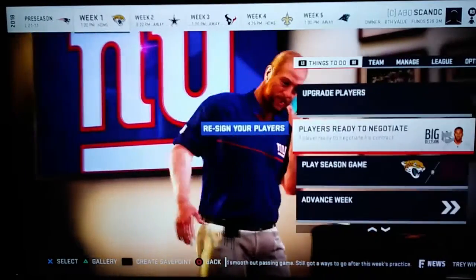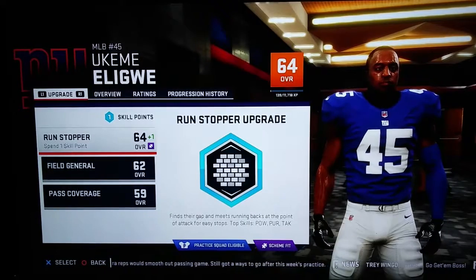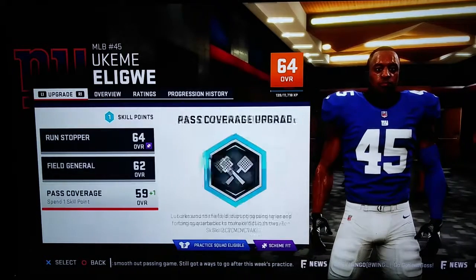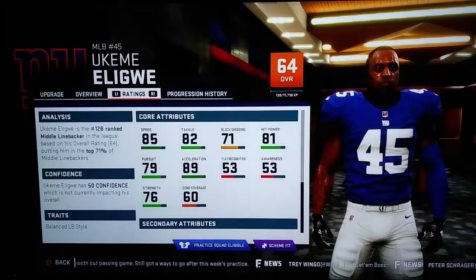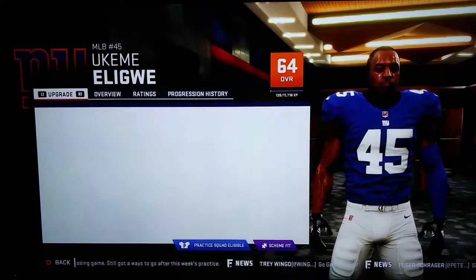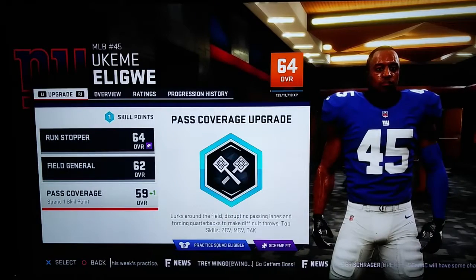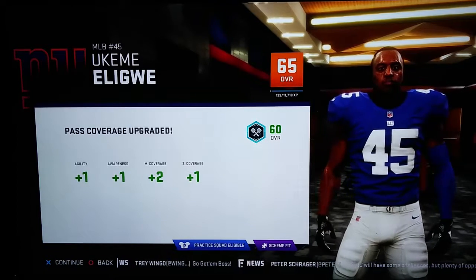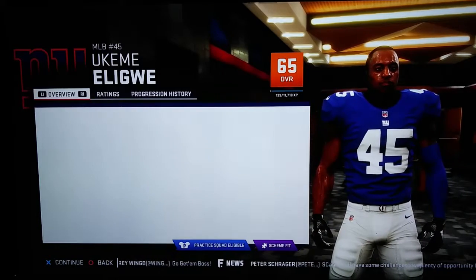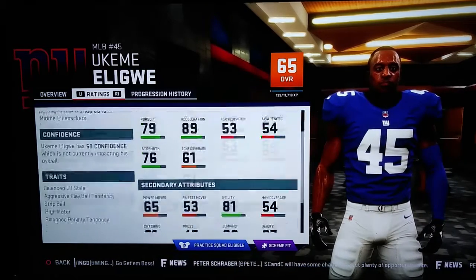We're going to see who we need to upgrade here. One of our middle linebackers at 64 needs an upgrade, so we're going to upgrade his pass coverage since he's only a 59 in that. We are going to be playing a lot of man coverage this year. He went up: plus 1 agility, plus 1 awareness, plus 2 man coverage, and plus 1 zone coverage. He does fit our scheme, and he is now the 111th ranked middle linebacker.